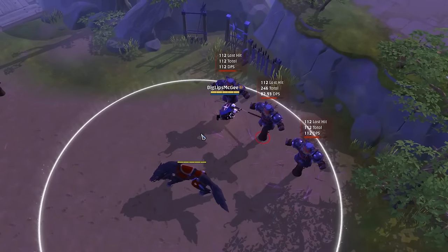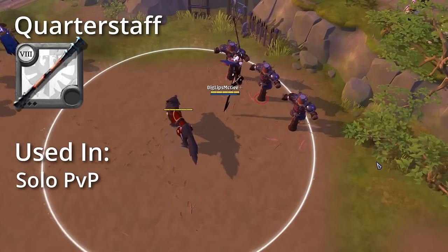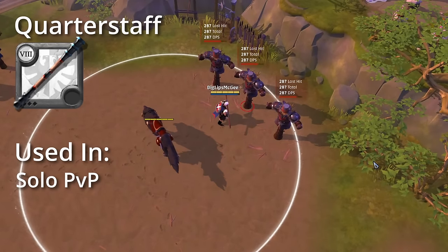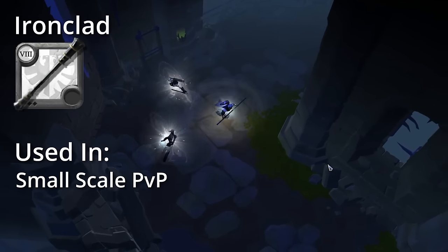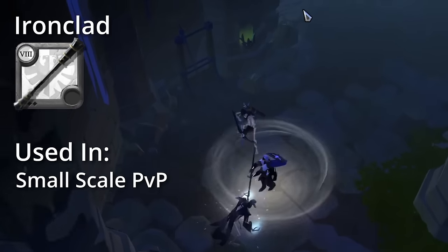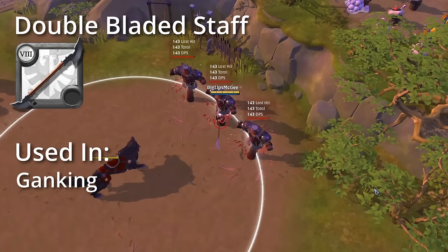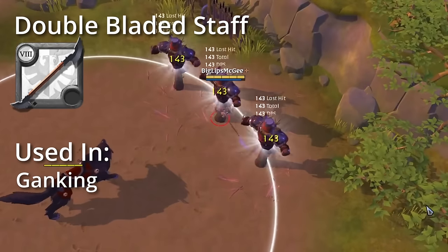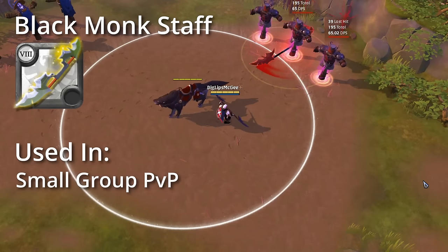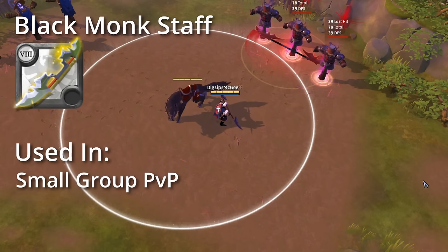Next on the list is Quarter Staves, which are utility tank weapons that knock around, debuff and interrupt opponents. The Normal Quarter Staff lets you vault at a target, knocking them up, mainly used in solo PvP. Next we have the Ironclad Staff which allows you to spin around, knocking enemies away constantly, mainly used as a tanky disruption weapon in small-scale PvP. Next is the Double Bladed Staff which lets you leap long distances and slow enemies in an area, mainly used to gank targets that aren't looking to fight back. The Black Monk Staff allows you to throw out a spinning staff that debuffs enemies, reducing their damage, used as a tank weapon to control enemies in small-scale PvP.